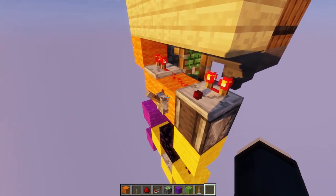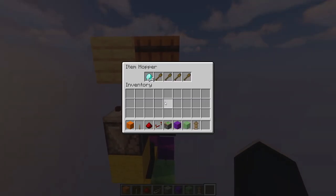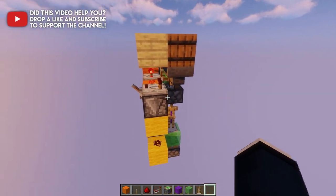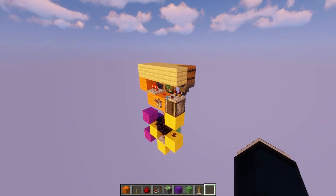Now if you want to reset this, just activate this lever once again. You can take out your diamonds and replace the armor stand and you should be all good. That's it for this video, thanks for watching and goodbye!